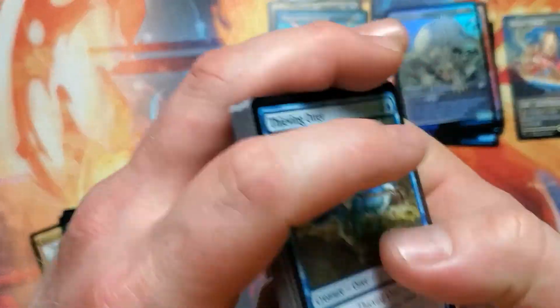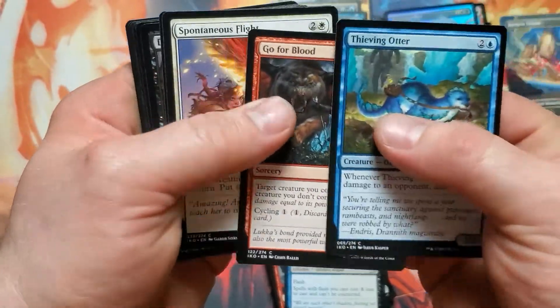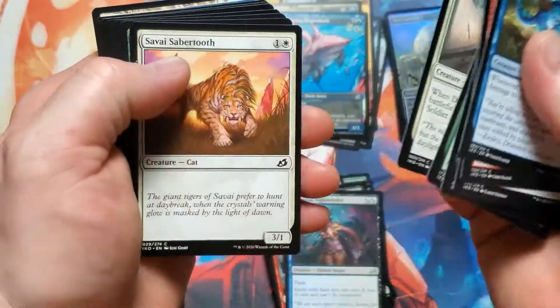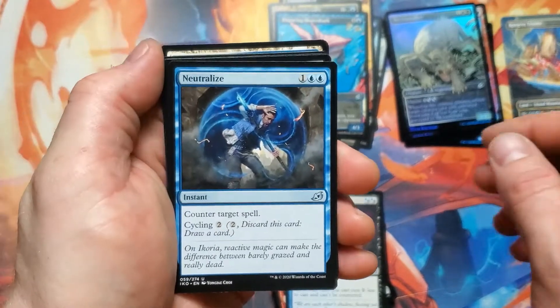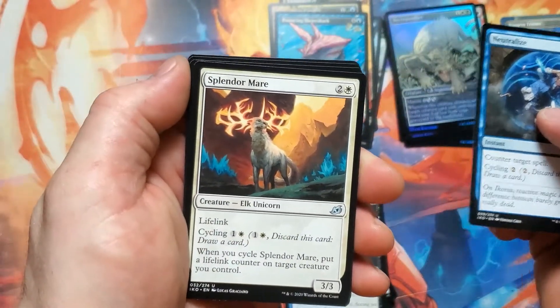We do have at least two more of these boxes to go through on this video, and a couple of pre-release boxes — see what's all going on in those. You old thieving — Atsushi — no blocking when you steal, no sir, whatsoever. We gotta neutralize. Splendor Mare.